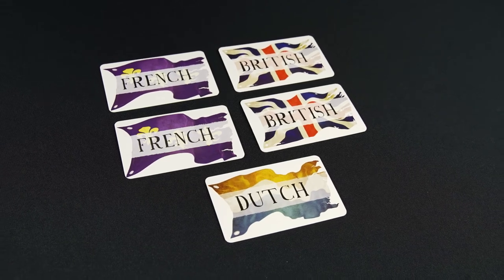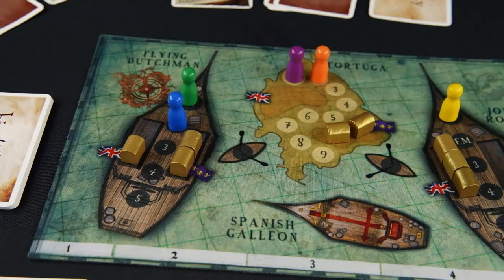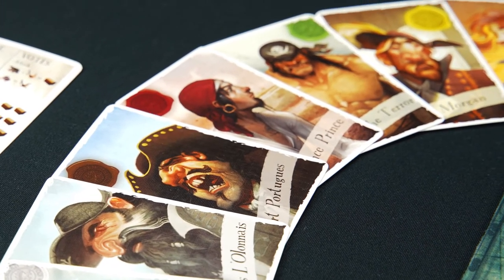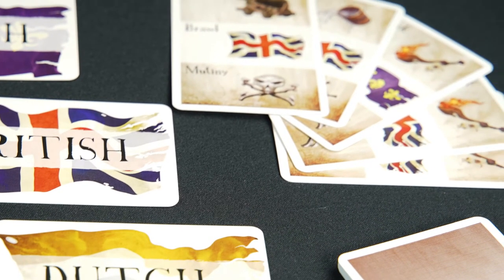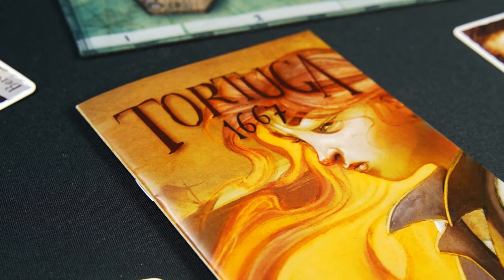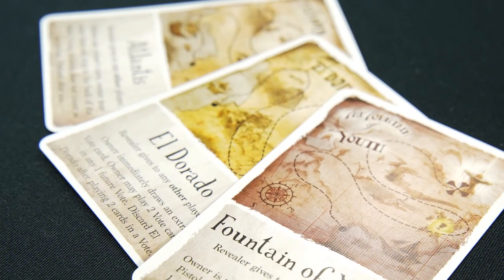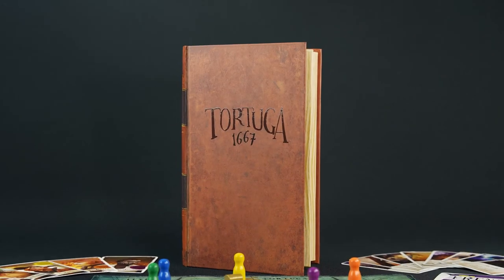In games with an odd number of players, there is a lone Dutch player who is on their own team. They win if the game ends in a tie. In Tortuga 1667, players can win with a variety of strategies. Some win by lying about their loyalty until the very end, when they move treasure into their actual team's treasure holds. Some win by telling the truth the whole game and relying on the event cards to put them and their teammates in the right positions to win. Bon voyage and watch out for pirates!